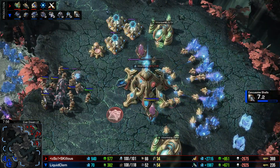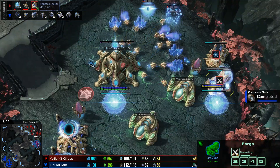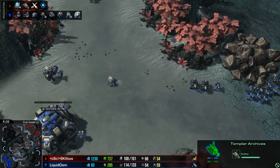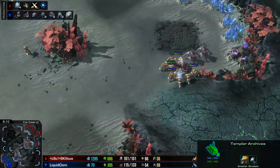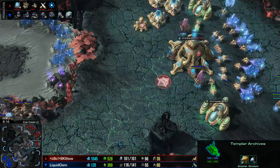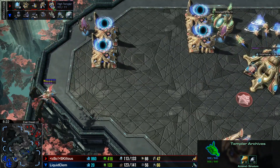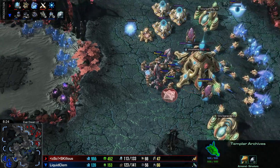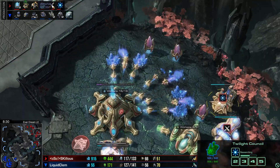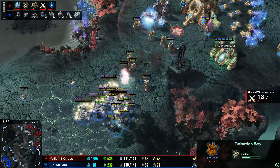Behind this, Skillis is going to be getting up plus one attack, a Robo, and Templar Archives. Clem is going to start rallying units across the map — there's a decent Zealot count for Skillis, however he is down on army supply quite a bit now. 60 army supply for Clem to the 40 of Skillis — he's going to need to get some more Warpins going. His tech of choice is to warp in some High Templar. He's getting out more Zealots, starting up an Immortal, getting up Blink, and potentially a Robo Bay for Colossus or Disruptors.